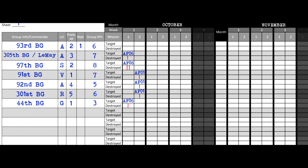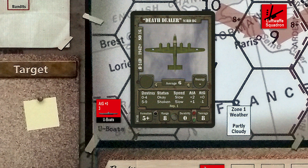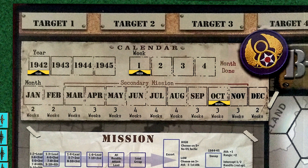However, one point is all that's needed to promote both the 92nd — who are now skilled — and the 301st, who are now green. We have one more mission to perform, and that's an anti-submarine mission. This is the reason why I decided to use only three bombers for our first mission. The 93rd group will get the honor of going after our remaining U-boat. As revealed in earlier videos, we only need to roll a modified 7 or higher to destroy the U-boat. The 93rd has no air-to-ground modifier, so we'll have to roll at least a 7 to destroy it. The roll is a 5 — not enough to destroy the U-boat. However, the 93rd does receive one experience point for the mission. Finally, we move the calendar marker to week 2, and our missions for the first week of October are now complete.